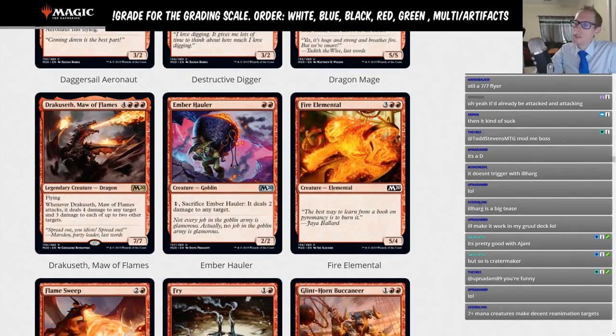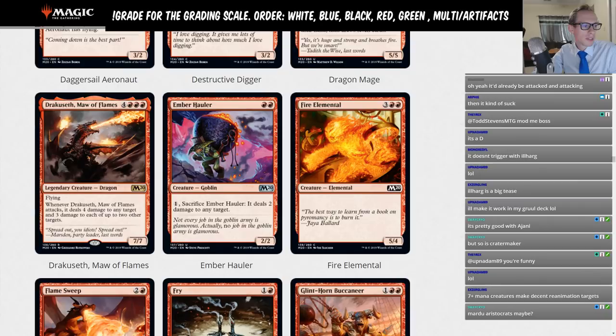Fire Elemental — five mana, 5/4. This is just a limited card, not going to be a Standard card at all.